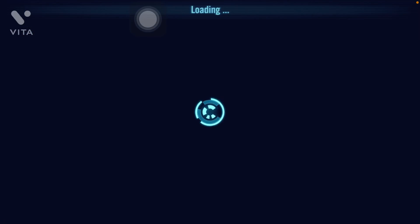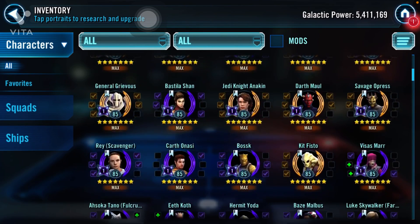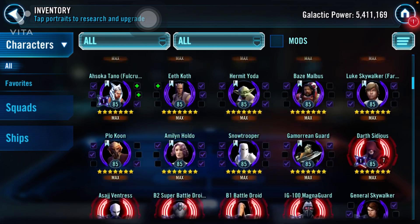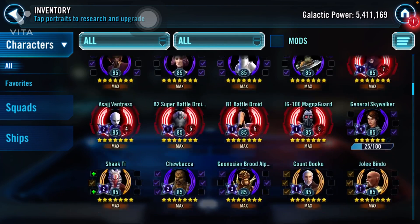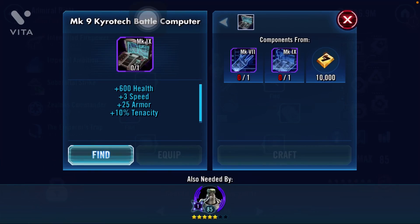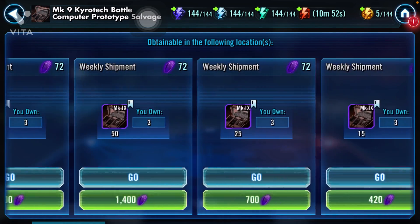I'm working on one last character to bring to relic level in order to unlock Sith Emperor Palpatine. So I come here to buy Admiral Fayette shards and gear — as much as I'm able to.